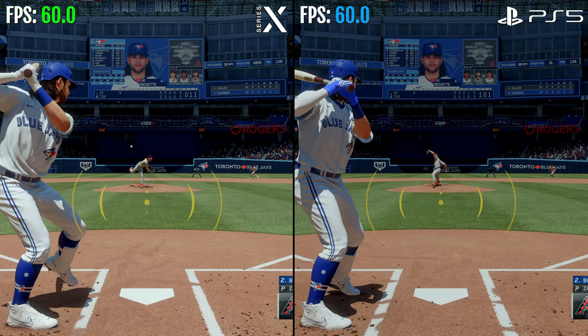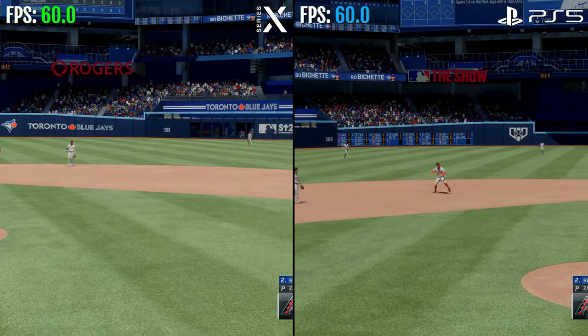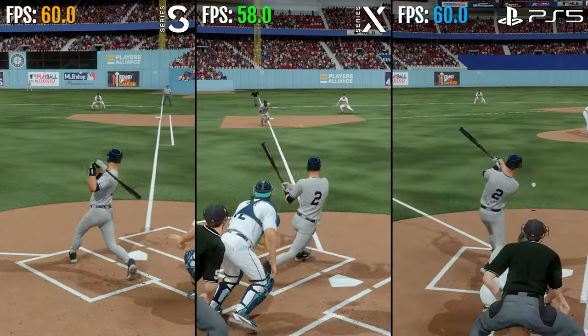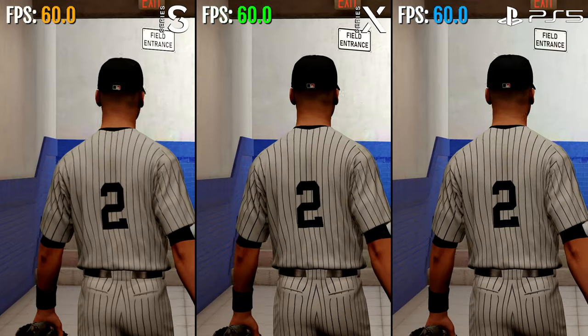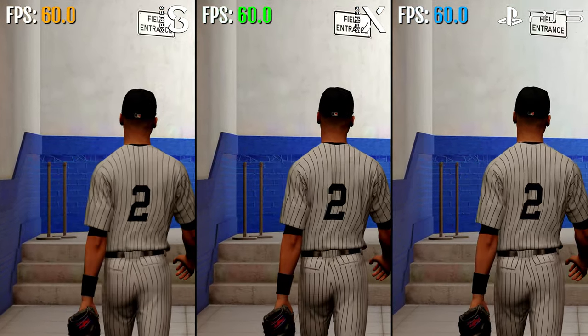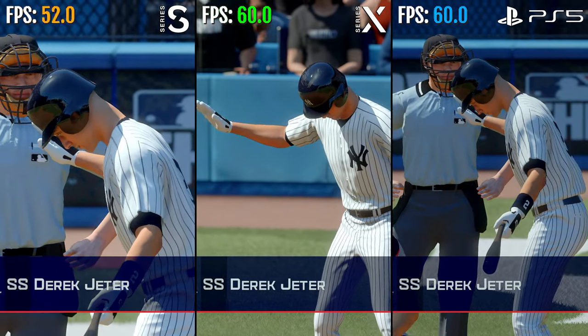One down, bases empty. That's the third — a sliding stop, gathers and throws, nicely done. Base knock right field. And Derek Jeter leading off for the Yankees.